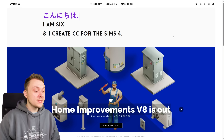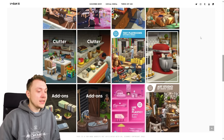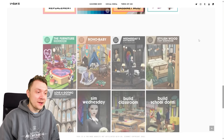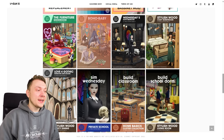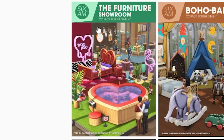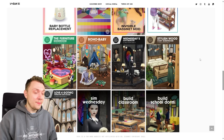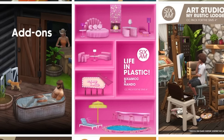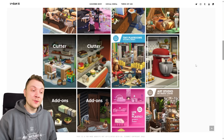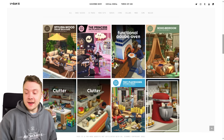Sixam CC is very, very Maxis Match looking stuff. And again, these are all packs — I'm not messing around with individual downloads. There's a couple of individual items, but most of it is packs. Stylish Wood Pack, Wednesday Goth Bedroom, Boho Baby Furniture Showroom. The Furniture Showroom, by the way, comes with a vibrating heart bed and a heart-shaped hot tub — like a throwback to old Sims. It came with a Life in Plastic one, which is like the Barbie-themed one, which I really love. I also covered recently the Tiny Playroom's Kitchen set. This creator does a lot of really nice stuff.